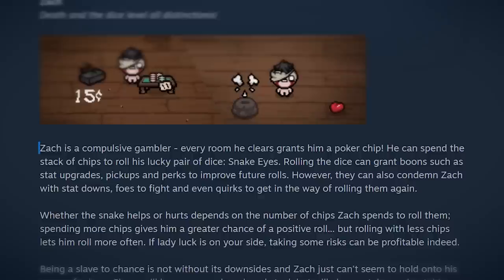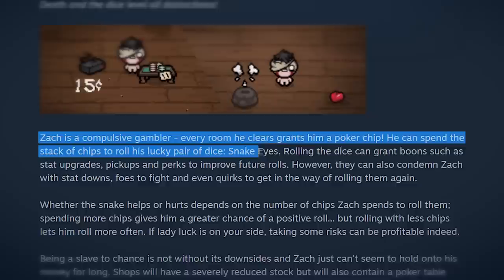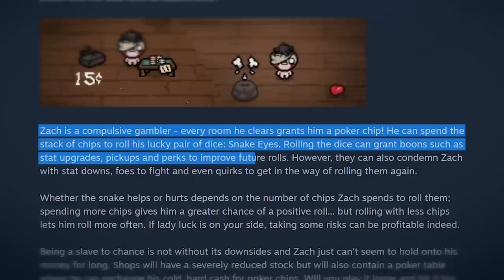What is up everybody, my name is Hutts and welcome back. Today we are trying out a new character called Zach. Zach is a compulsive gambler. Every room he clears grants him a poker chip. He can spend a stack of chips to roll his lucky pair of dice, snake eyes. Rolling the dice can grant him boons such as stat upgrades, pickups, and perks to improve future rolls.